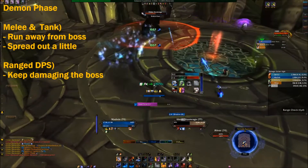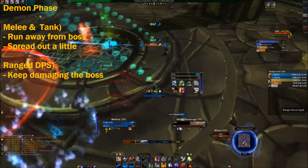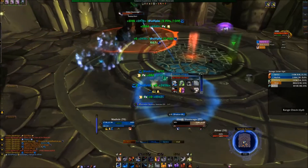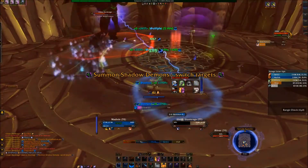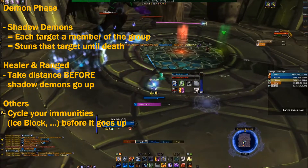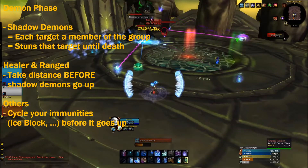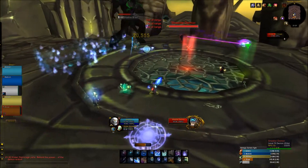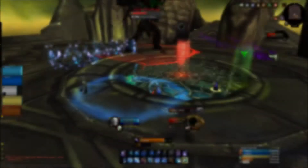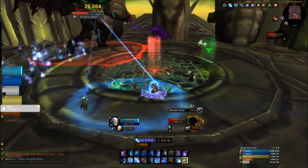The demon phase: when you're a melee, you have to immediately move away from the boss because you get a stacking debuff — taking more and more shadow damage — which is incredibly lethal. Shadow demons each target a certain raid member; you have to out-distance them so they don't target you, and kill them as quickly as you can. It's best to prioritize killing the one targeting the healer first so the healer can start moving again, since the shadow demons permanently stun their target with a beam until that demon dies. After that you get back to the normal demon phase, and when it ends you return to the regular phase.